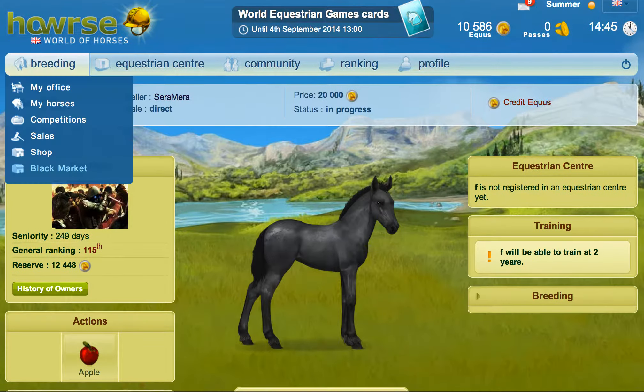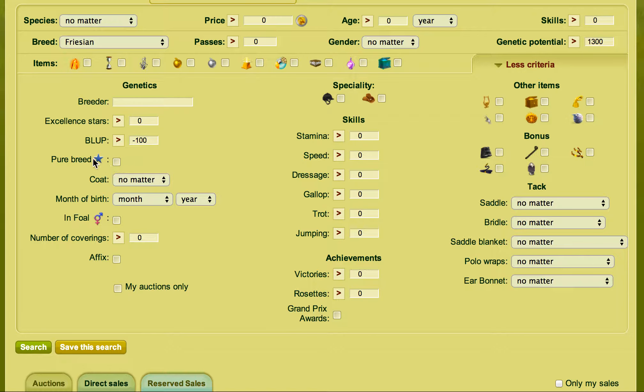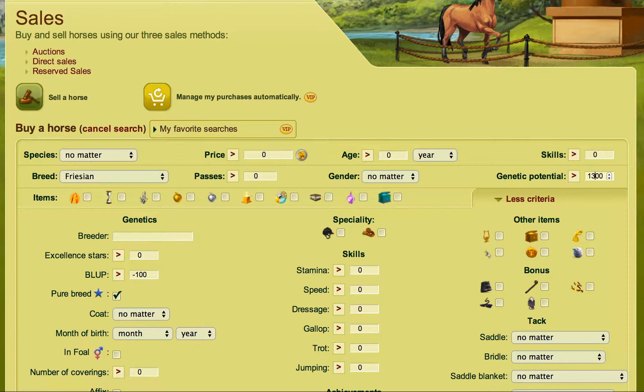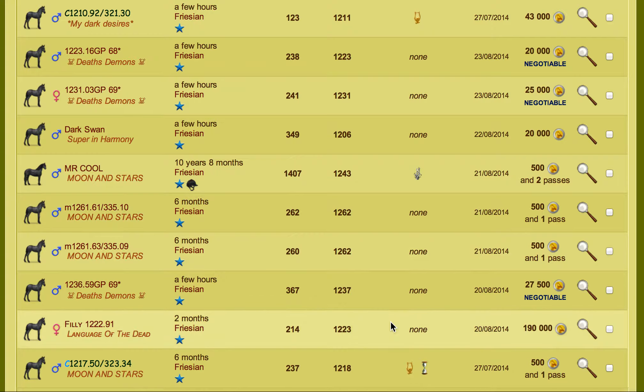This is why it's always better to set the purebred filter. There's a little star here — click that. We'll set the GP back down a bit to 1200, and yes, there are plenty of purebreds there.